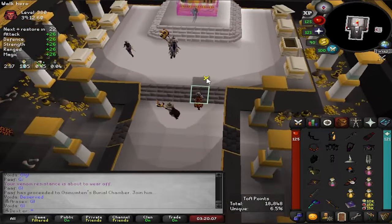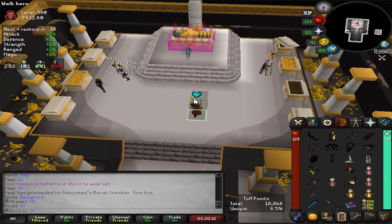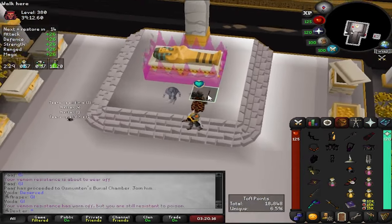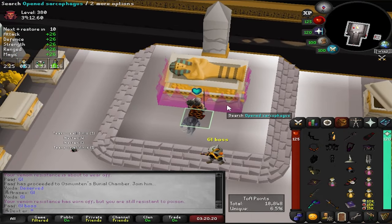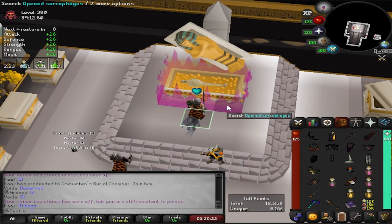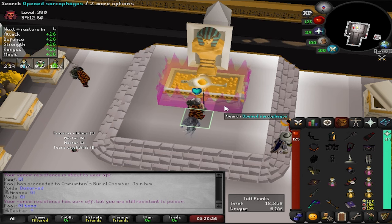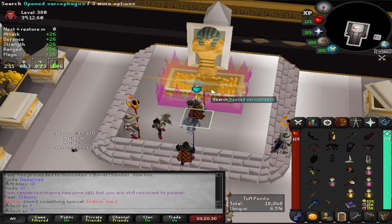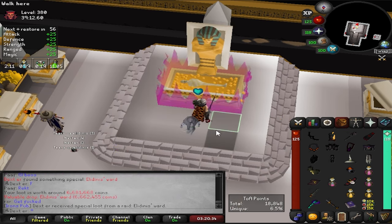Right, back at TOA. Sending 8-man — yeah, 8-man 400s in like the free-for-all world. Quite fun to be fair — it's actually quite fun. I think this is the only way I actually half enjoy this place. There's a ward. I think that's like number three or four. Brilliant.